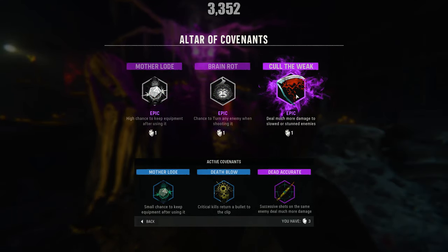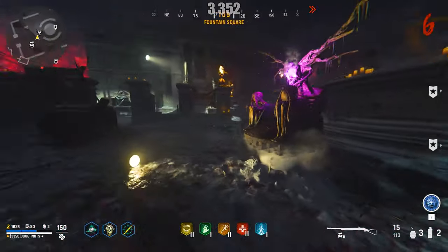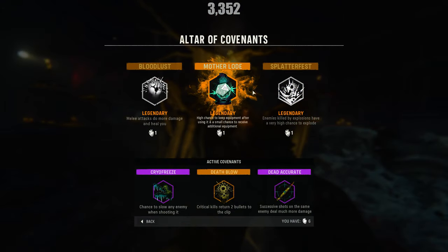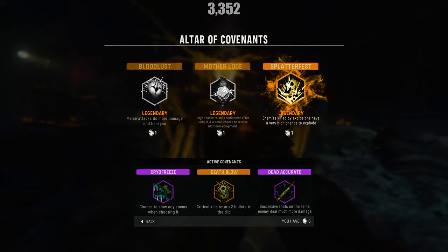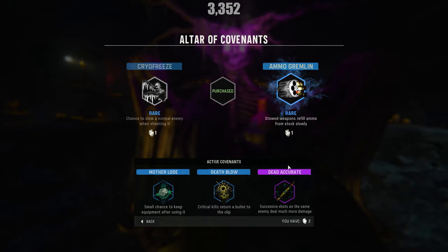The Altar of Covenants presents three random perks or abilities called Covenants for players to purchase. These covenants are randomized every round. There are only 11 unique covenants currently in the game. As the rounds progress, the rarity of covenants offered by the altar will increase. The higher the rarity covenant, the stronger and more effective it is.